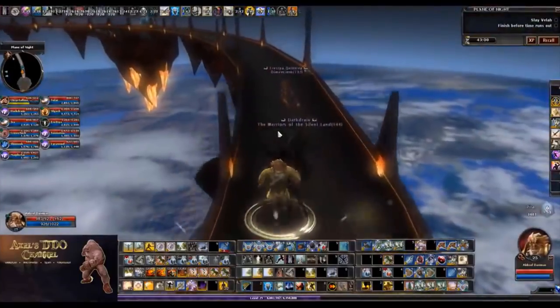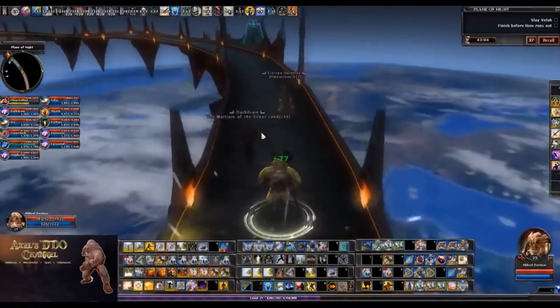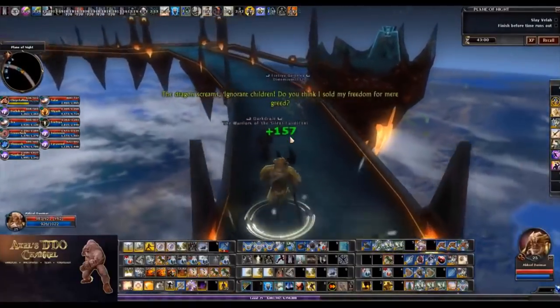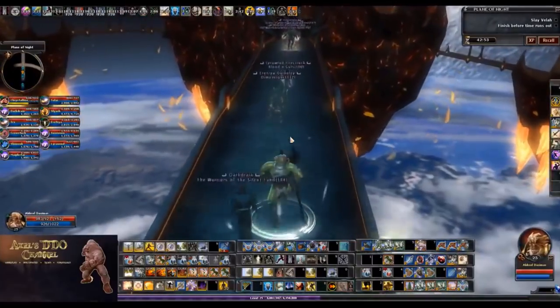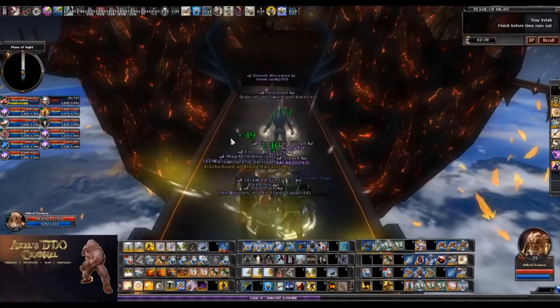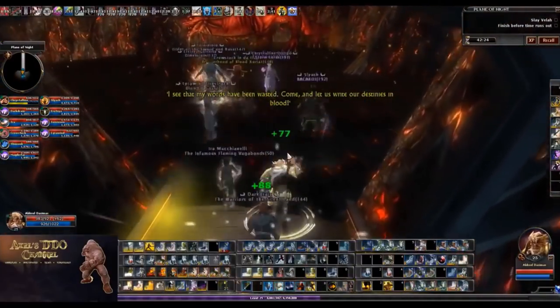Vault of Night is an adventure pack located in House K. They're very easy and quick quests to get to. The raid itself is still even run sometimes. There is some really good loot in this pack too. The shining gem of this pack is the Sword of Shadow, which is a great sword that's very much desired and people still run the raid, even though it's older content, specifically to try to complete the crafting for that Sword of Shadow.